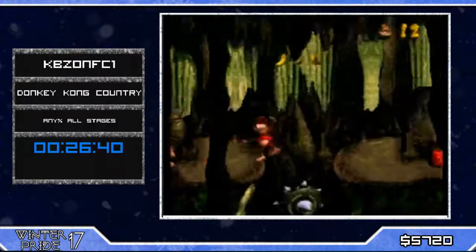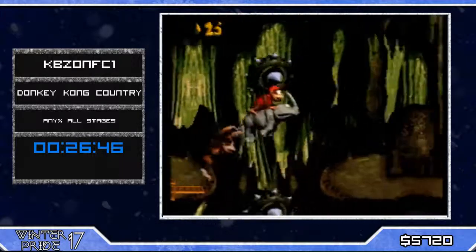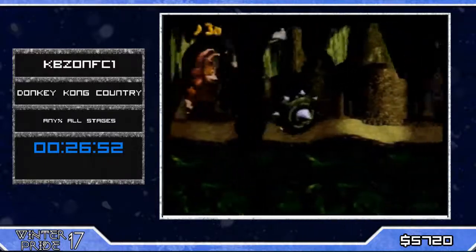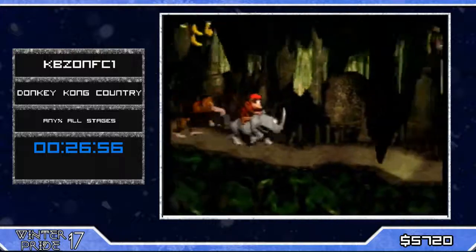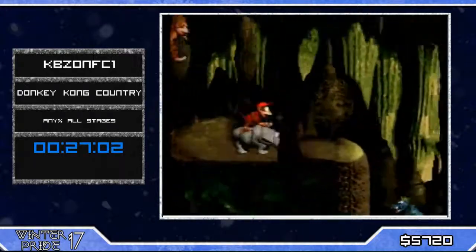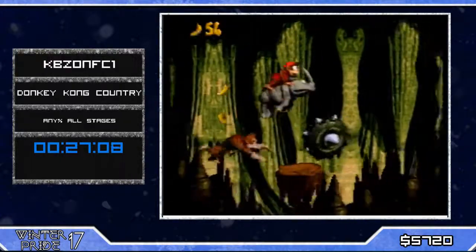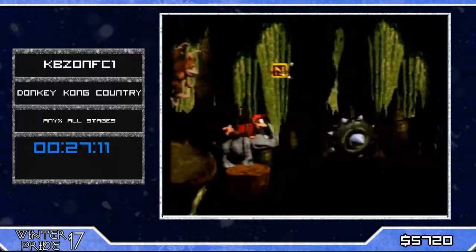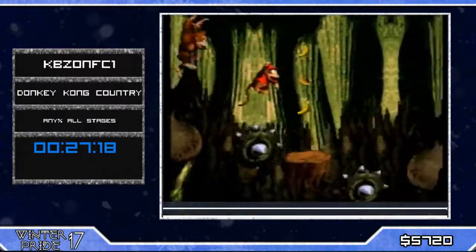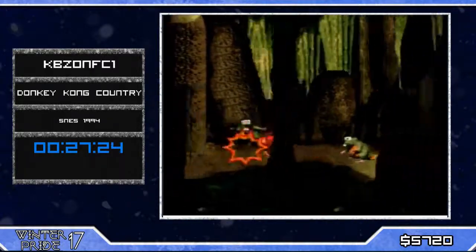Now entering Manic Mincers — we had Rambi on the first level but didn't take him because it's slower. In this level it's actually faster, and it also ensures we have an extra hit. Waiting on the mincers, hitting the crutches. Say goodbye to Rambi — giving him the Yoshi treatment, Rambi tump! A sexy back boost and the end of the level.